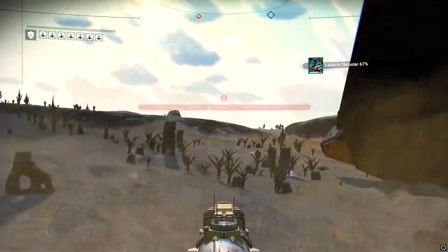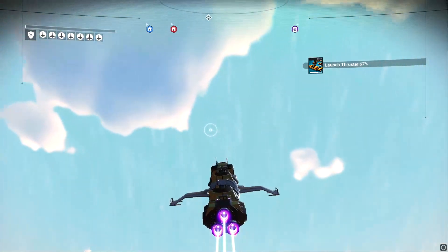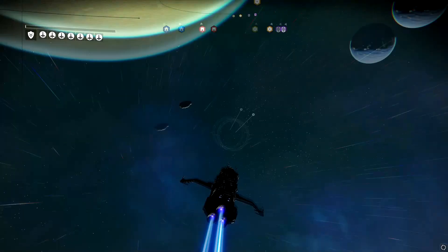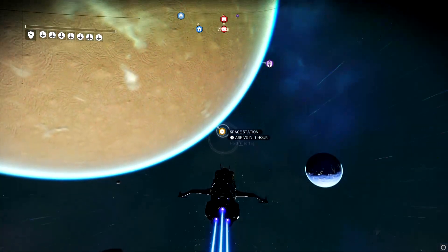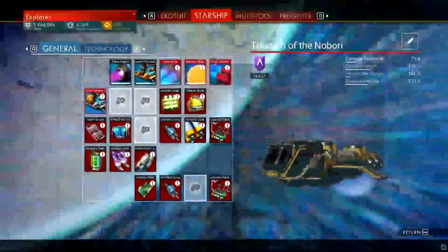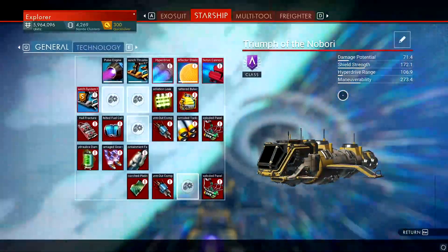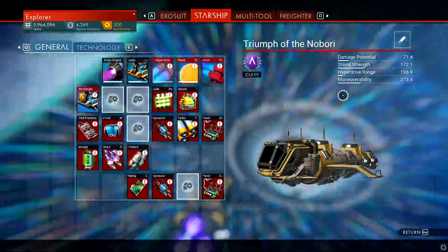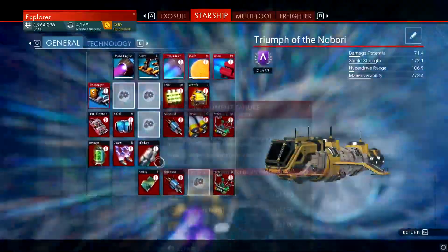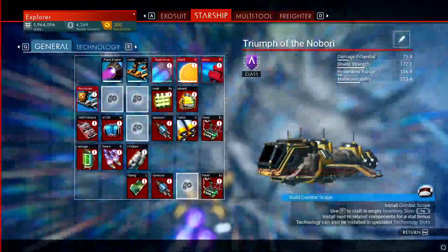Once you have your ship, all you gotta do is take it out of the planet and head to the space station. We're gonna scrap this thing because we don't need it — it's not worth a lot. Even if you trade it, you're not gonna get a great ship in return. It's like 2 million, so you'd probably get like 700 to 800 thousand worth of ship.